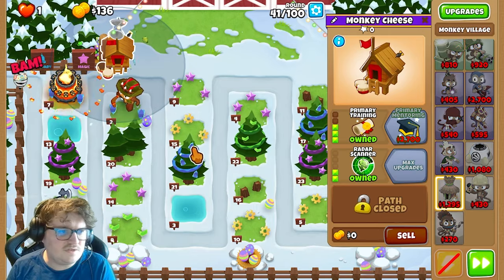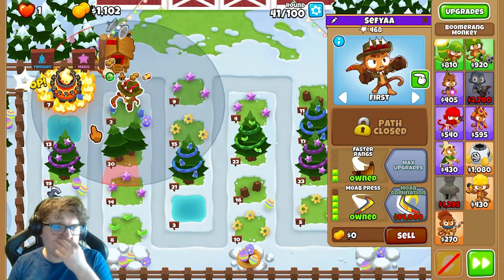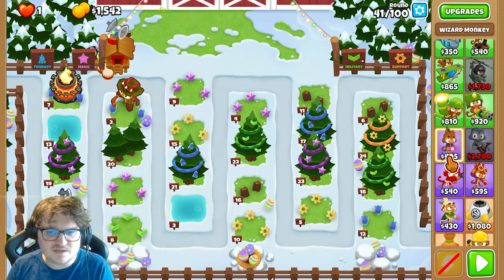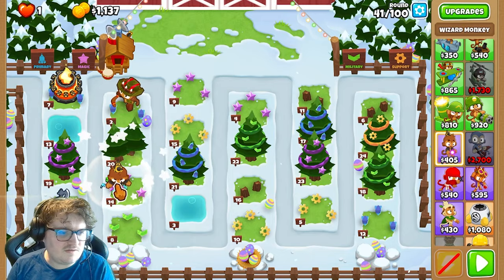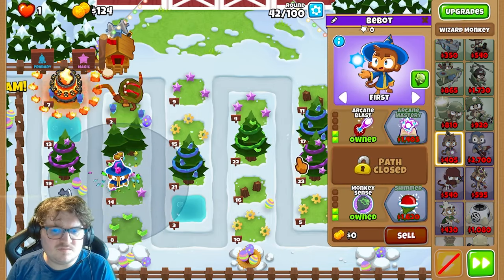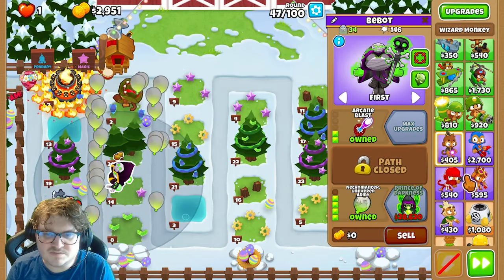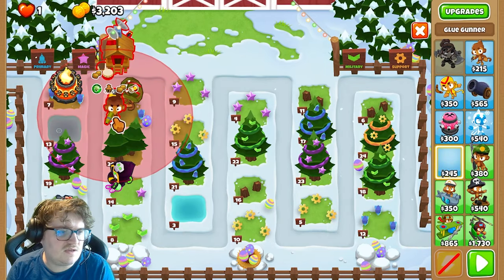Now you're going to get the radar scanner so they will notice when the camo bloons are appearing. The second last monkey is the lizard monkey — we're going to get this to place here again.